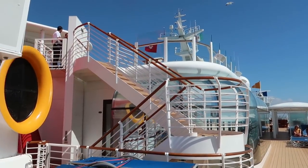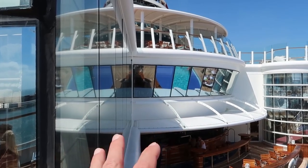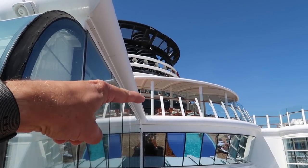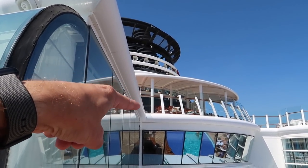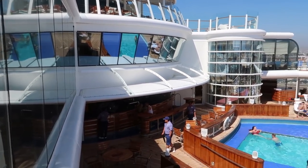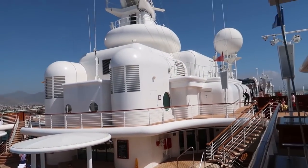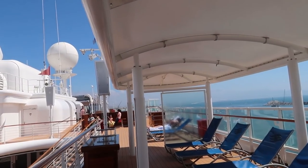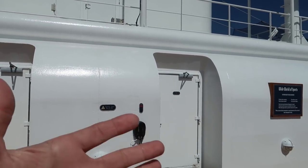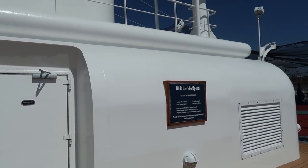Looking at the funnel and the midship elevators, heading back on the starboard side toward the front of the ship. Above we can see more concierge lounge areas, Vibe with its blacked-out windows, Signals the adults-only bar, the adults-only pool, and adults-only hot tubs as we continue toward the front of the ship.